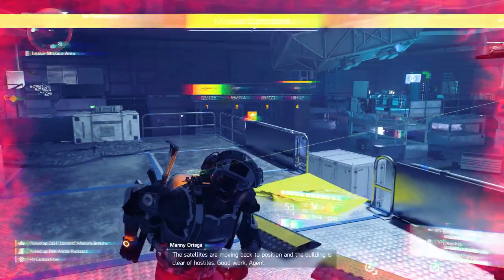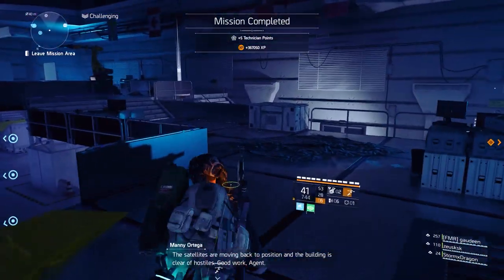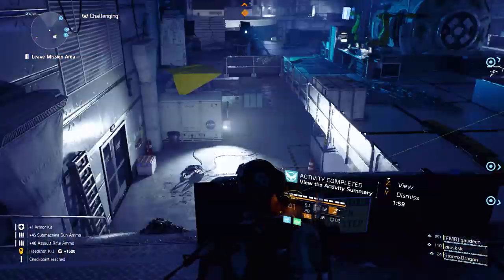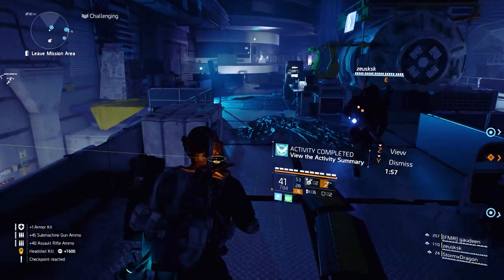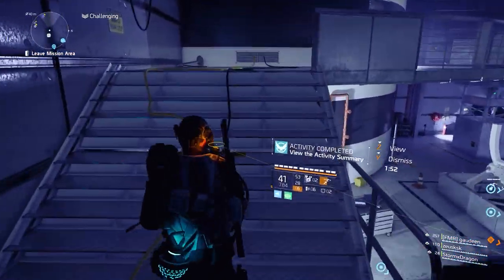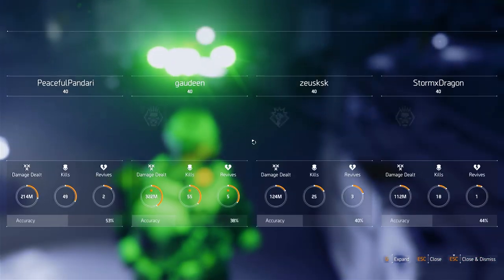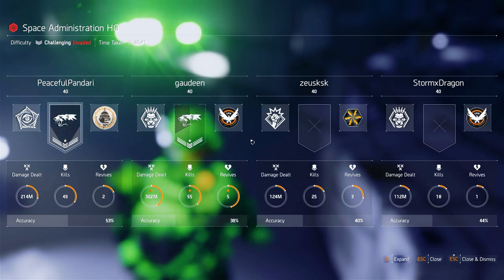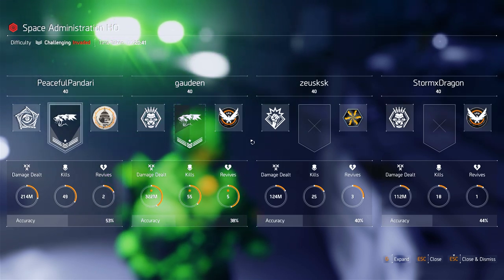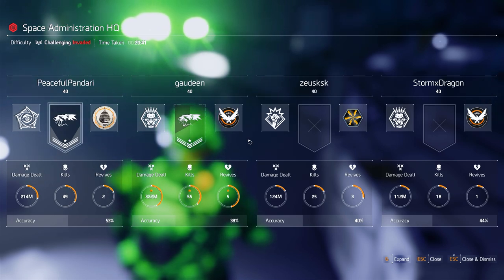The building is clear of hostiles. Good work, agent. I would have loved if there was a little bit more story to the invasion, but they're just the same missions and you just kill Black Tusk — that's mostly it. Sometimes it's just a disguise for defending this or that. I didn't do too great in terms of DPS but to be fair I wasn't really focusing on it.